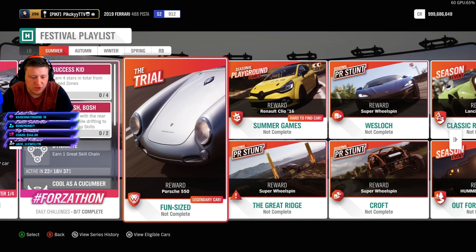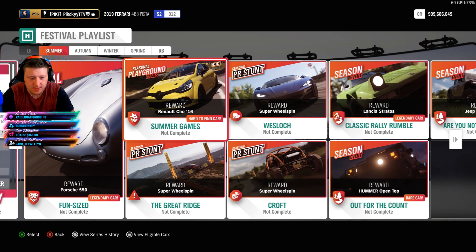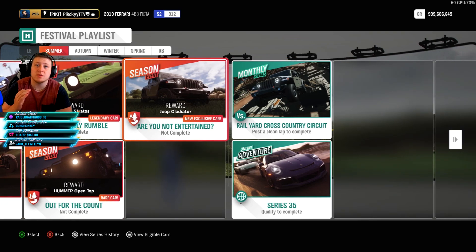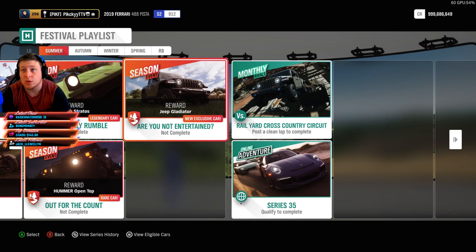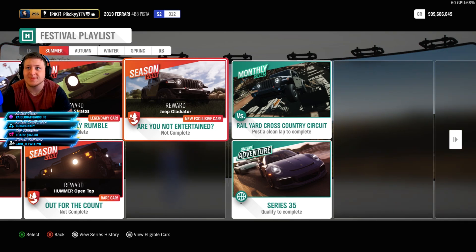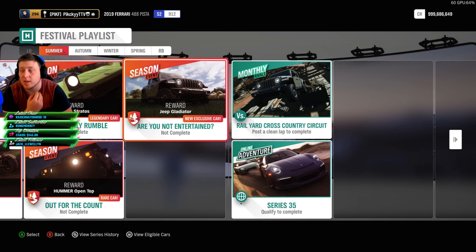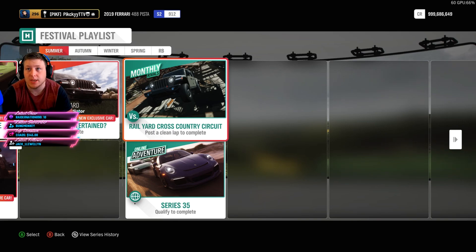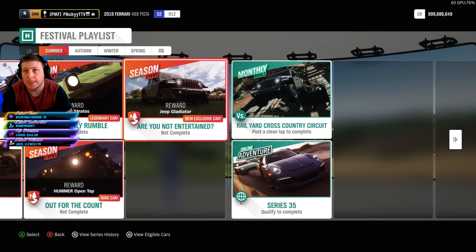The Horse 550, the Reno Leo, the Lancia Stratos, and the Hummer open top are all pretty useless. But the most important part of this entire season's playlist is the Jeep Gladiator — a new car just added to the game. You know the drill: snipe the living daylights out of this thing. New cars absolutely skyrocket in price. Buy them super low now and sell them extremely high in the coming weeks. During Autumn it'll start to rise, and by Winter it'll probably be at its pinnacle — then sell for a ton of profit.